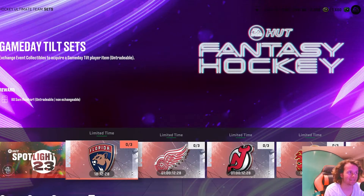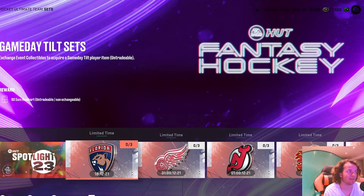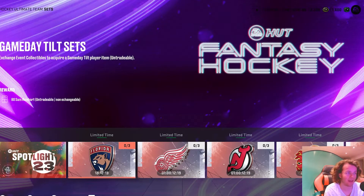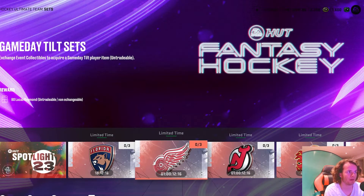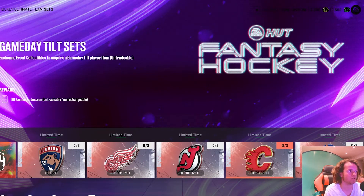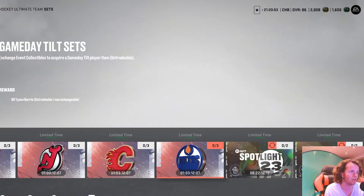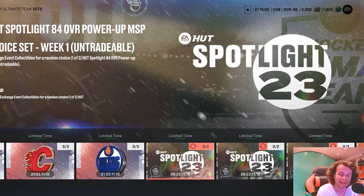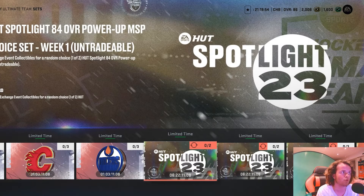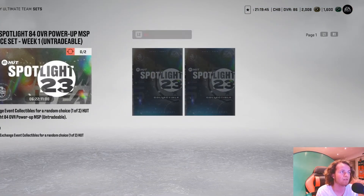We also got the fantasy sets in here too. Trade in 3 spotlight collectibles to get the 80 Sam Reinhardt fantasy card, 3 for Lucas Raymond, 3 for Dawson Mercer, 3 for Anderson, and 3 for Tyson Berry. Exchange 2 spotlight collectibles for a random choice of 1 out of 2 spotlight 84 overall power-up MSP. This is a great set — you only have to give up 2.